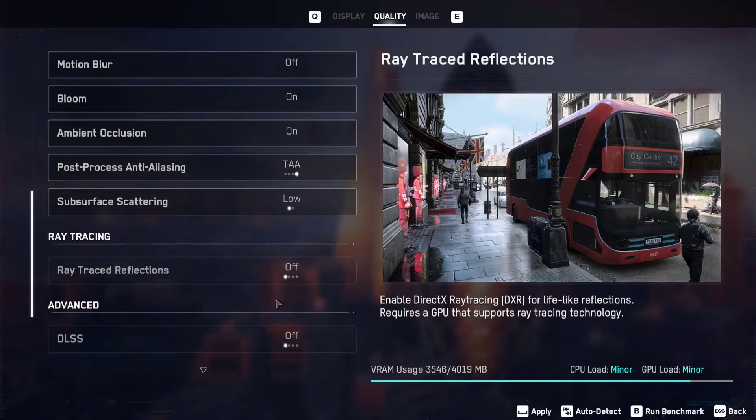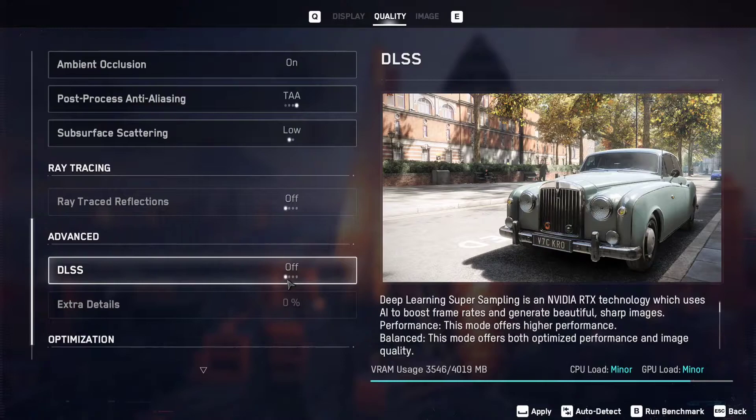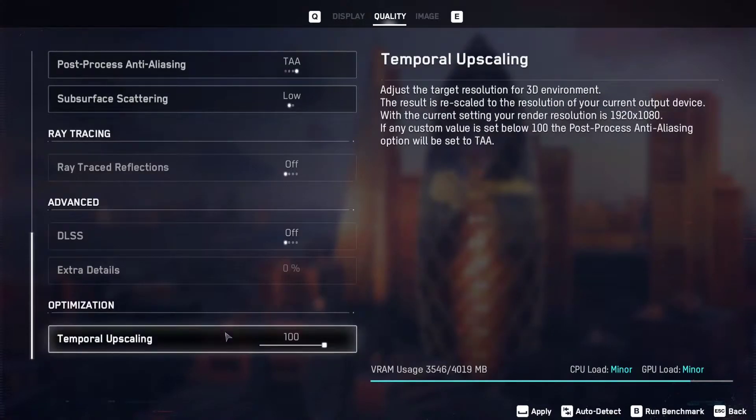DLSS is also supported in RTX GPUs. Temporal upscaling is set to 100. Out of 4019 MB of VRAM, I am using 3546 MB, so we have to keep some amount of VRAM free to give us a better experience. You can see 500 MB is not in use.